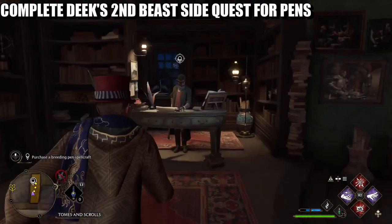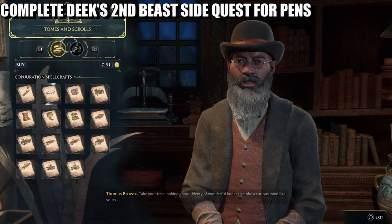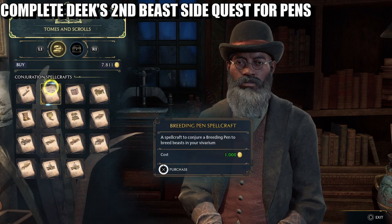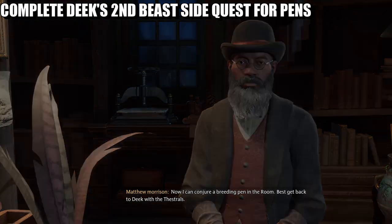Make sure you head over to Thomas Brown at Tomes and Scrolls and buy a breeding pen spell. Now I can conjure a breeding pen. Best get back to Deek with the Thestrals.